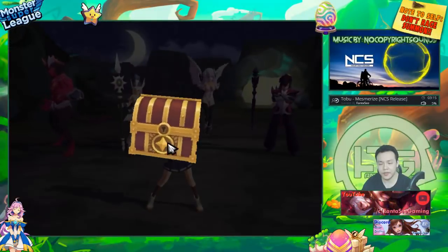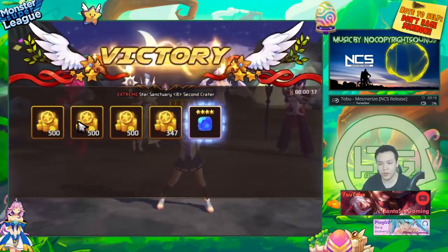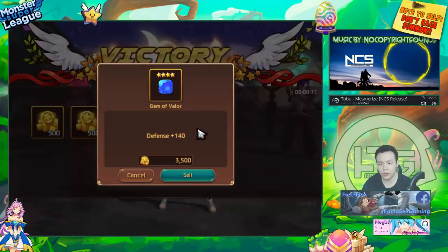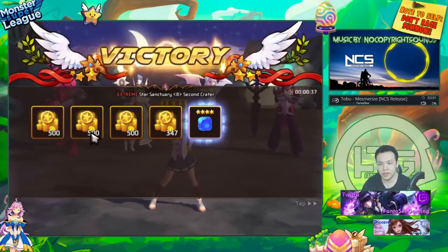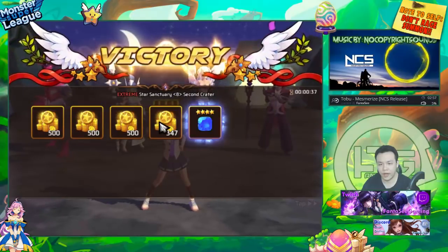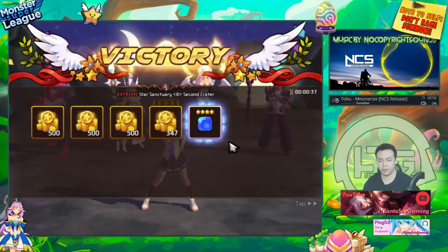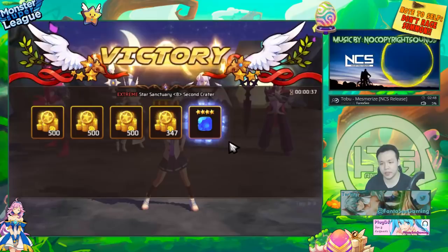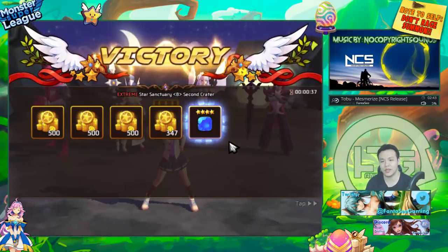So this run was 37 seconds, and I got so much more gold — almost 2,400 gold, plus a four-star gem that sells for 3,500. So from this run I got about 5,370 gold compared to before where I only got about 4,200 gold. I basically got more than 1,000 more gold by putting in monsters that actually did more hits.